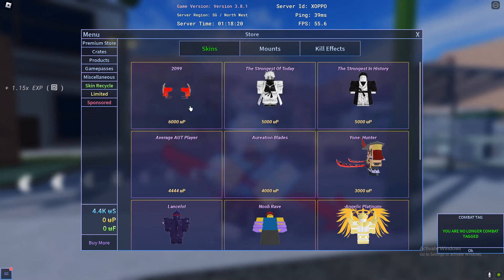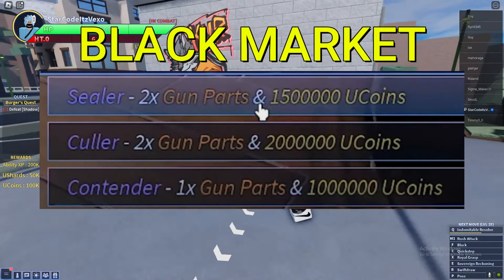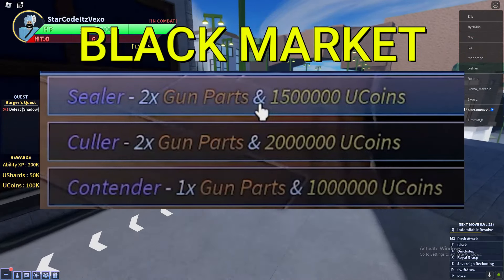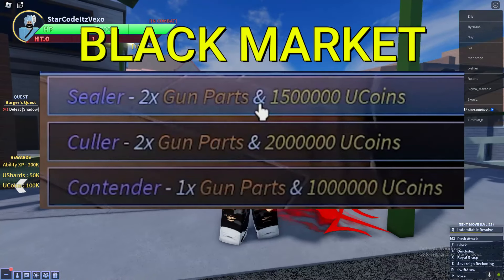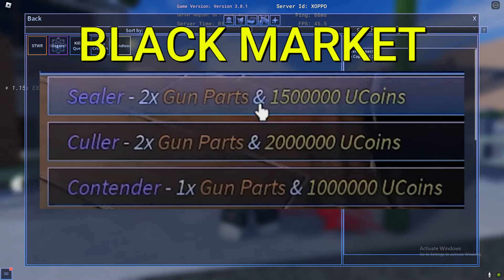Once you make your way to the black market dealer, you can go ahead and use your gun parts to get sealer, collar, or contender. You can choose any of these — just make sure you go to the black market dealer to get this option.